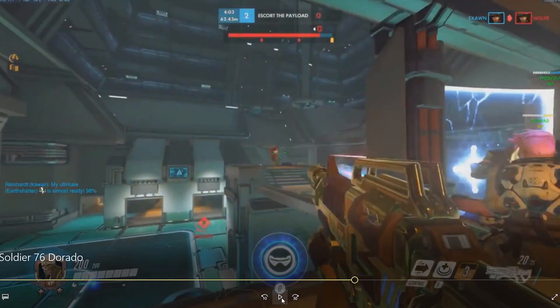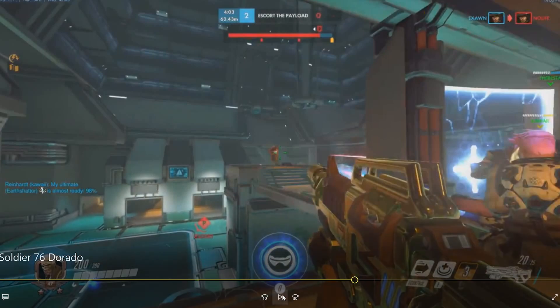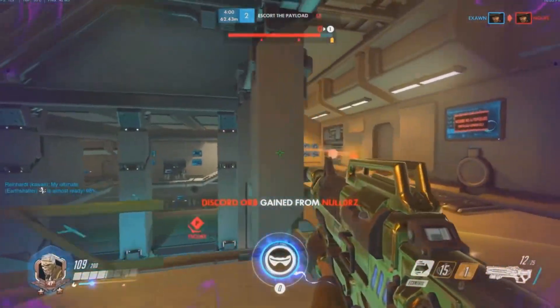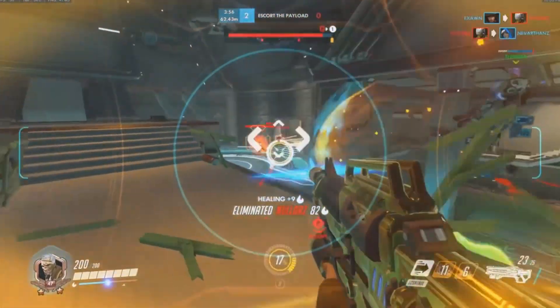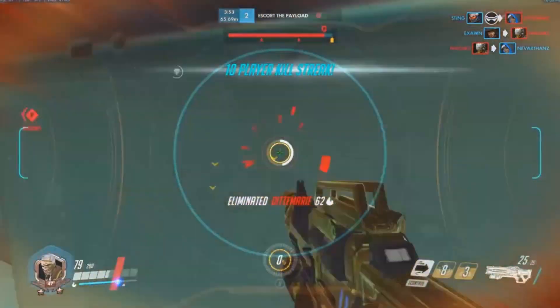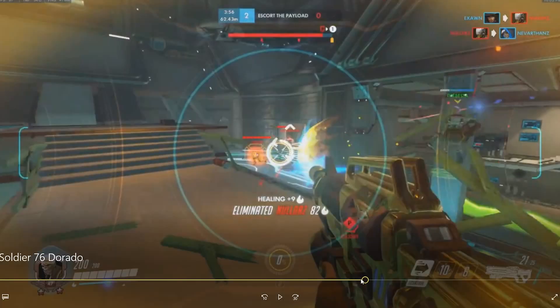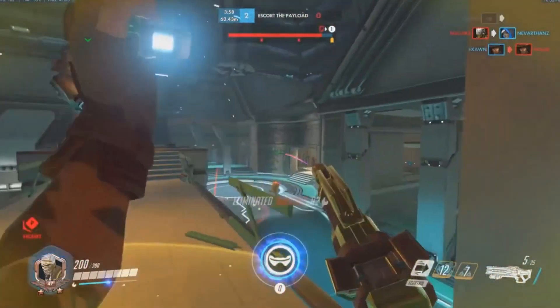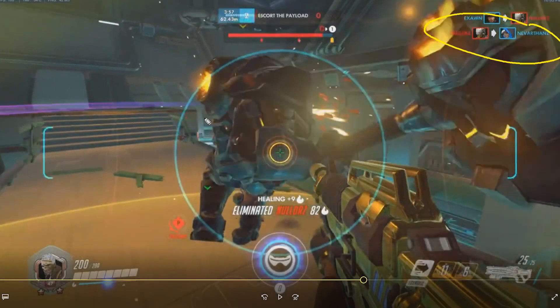Now we got another advantage because our McCree just took out their McCree. So we are in an excellent position to take this high ground and kill their team and take the point. Take out the Zenyatta. I think this is just unfortunate because your Ana dies right when you're popping Tactical Visor. It was actually right before you press Q. And if you had noticed the kill feed, you shouldn't have popped this Visor.